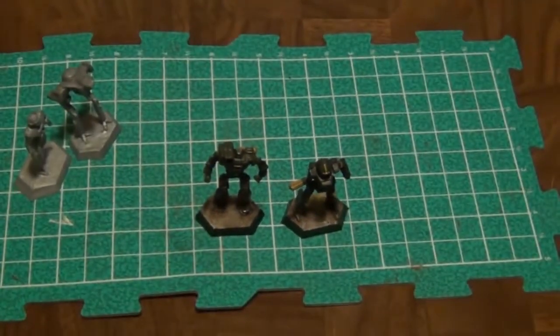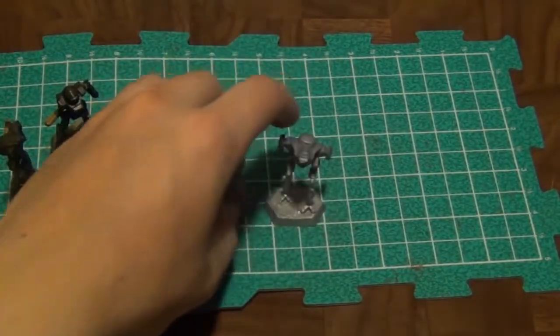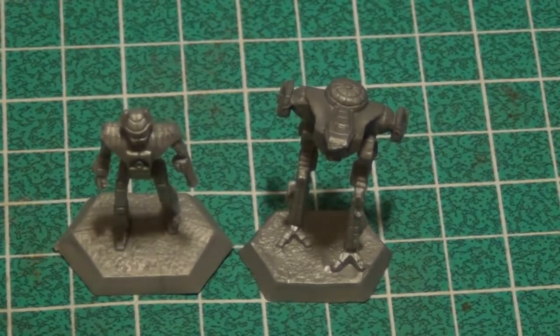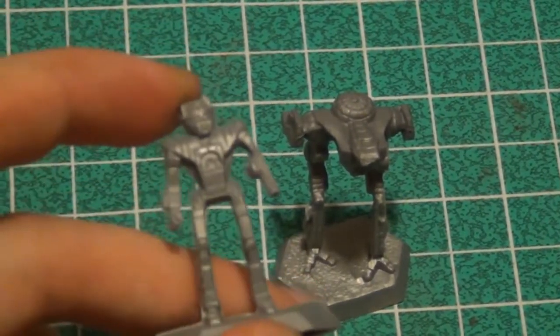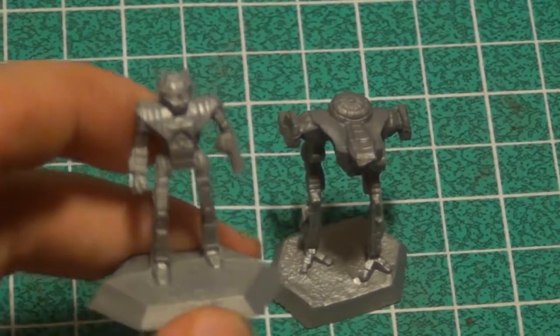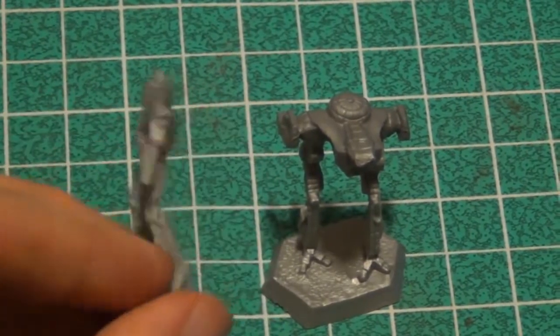The second most important pair of mechs would be these two right here. These are from the online advanced training scenario mission. You get these mechs in the introductory box set, and the advanced rules for their weapons will be gone over in the Battletech introductory rule book — this is just done in a convenient package in the quick start PDF. The mech I'm holding right here is the Hermes II. It's got this horn or ear-like design on its head, and its chest has a pretty distinctive design as well. You should have no problem picking out this mech.